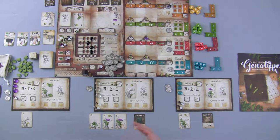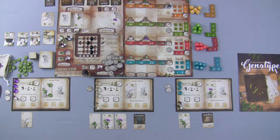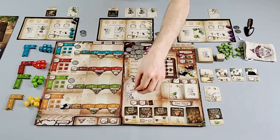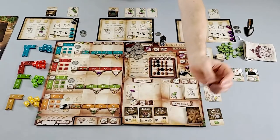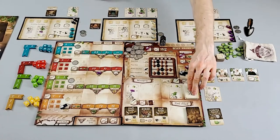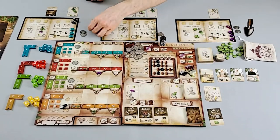Now over to the white player: they are going to head to the tool shed and get a tool for free — the flower pot. The flower pot immediately comes with a plant, so we effectively have one more plant in our garden. Having one more plant means more options when the dice come out, because we have more potential to fill the requirements for cards.